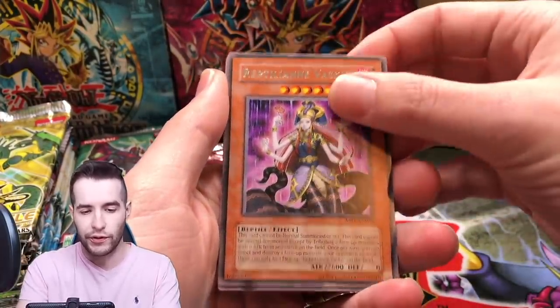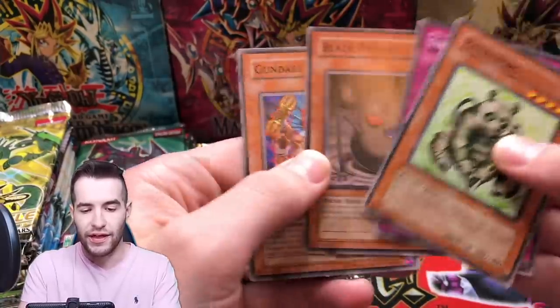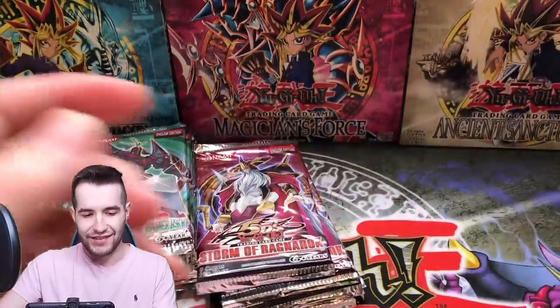Pot of Benevolence is like close to a one dollar card, a little bit less. Panda Board and Black Pot — that's such a weird looking card. Okay let's try Returning the Duelist; we've had some pretty good luck with this since we did pull the ghost rare out of here, you guys can check that out in the live stream.